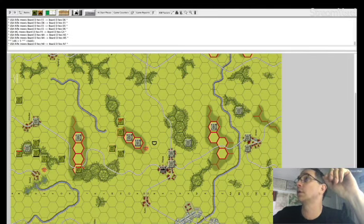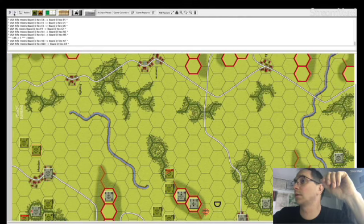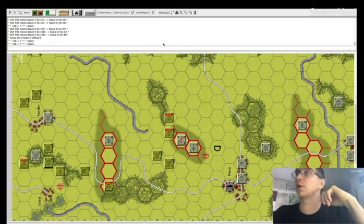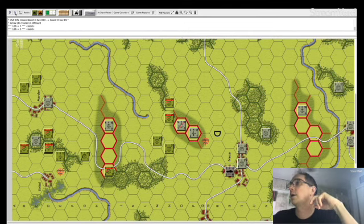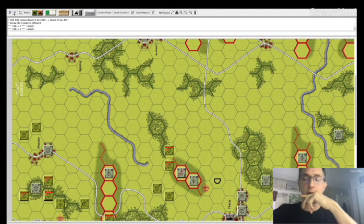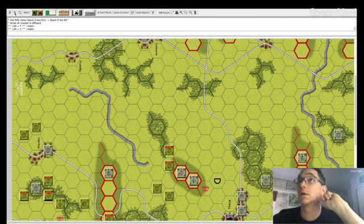Let me zoom in a bit here. He fired on that gun, nothing happened obviously. I did disrupt that gun up there. So he fired on him. You want to disrupt them and then go in. When you disrupt it, is it a minus one? I think it's a minus one — you want low in this game. So it's a minus one. If they're disrupted, it's a minus two when you're the assaulter. So that could be up to a minus three, which would be great because you want low.